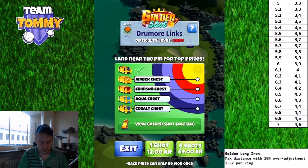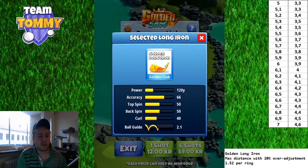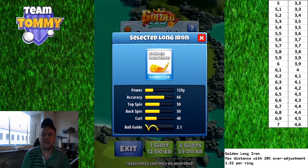We're going to play with maximum distance with a 20 percent over-adjustment — that is the same as 1.52 per ring. To make it even more simplified, look at the top right: you see the wind on the left column and the rings on the right column. Just follow that and give yourself the right measurement.